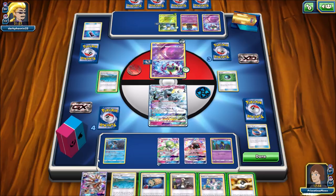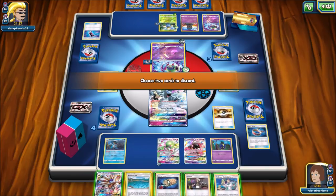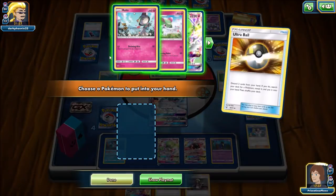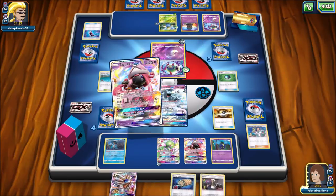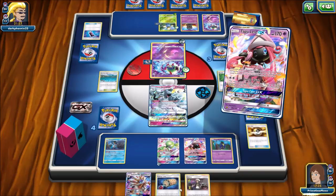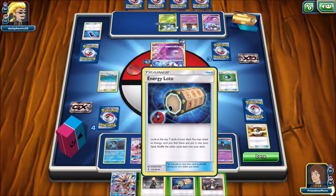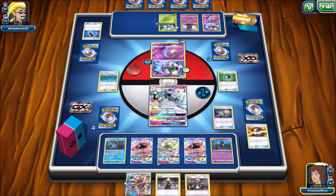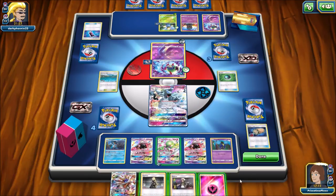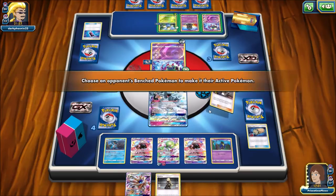I'm going to have to Ultra Ball two things away and go get Cynthia. I'll Ultra Ball away a Brooklet Hill and the Professor Elm's Lecture, go get Tapu Lele, and Wonder Tag for the Cynthia. I also could use this Energy Lotto — and there is the Fairy type Energy. Should have looked at my hand a little bit closer. So let's attach that via Secret Spring and then Guzma up the Jumpluff. I'll have Cynthia for next turn — no big deal.